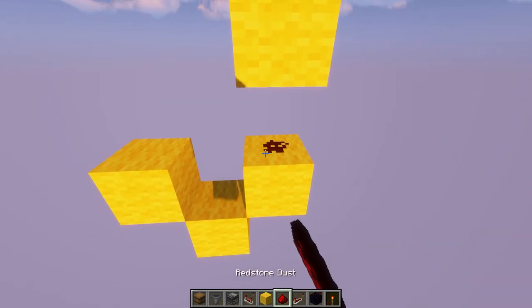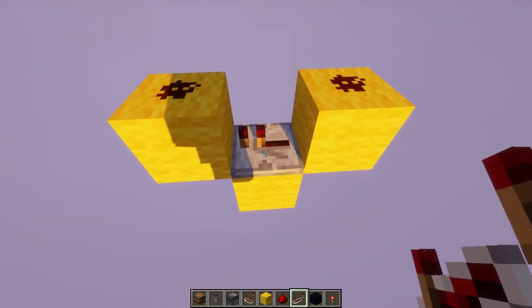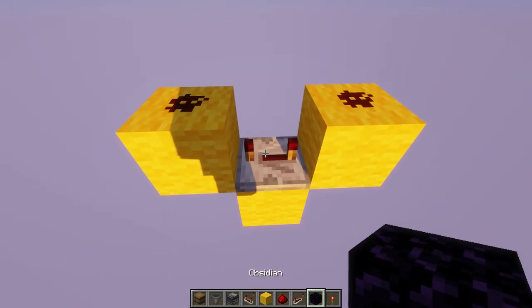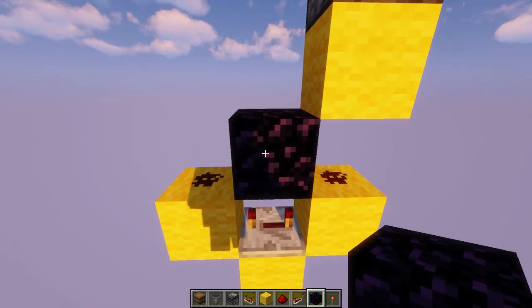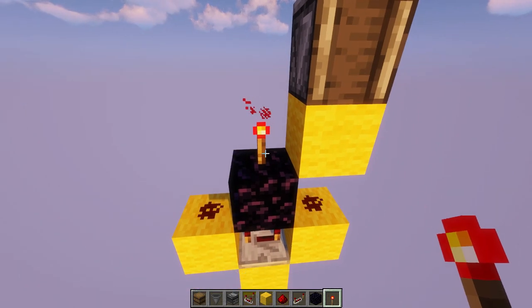On top of these two blocks place a bit of redstone dust and a repeater on 4 ticks delay. On top of that place an unmovable object — I'm using obsidian — and a redstone torch.